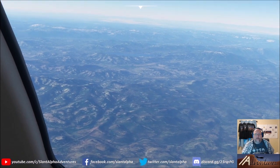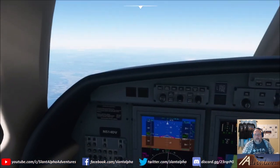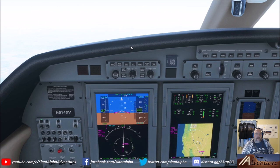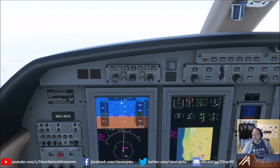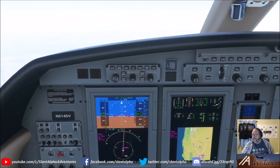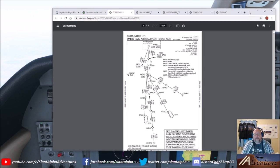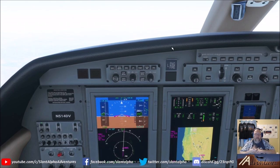Before we time-forward to top of descent, let's go ahead and brief the arrival. We'll skip through the legs page for the Timbers 2 arrival. I always use the FAA digital terminal procedures page. For the US, go to procedure search, punch in PDX, and you'll see all the charts. I've already got the Timbers pulled up. The arrival starts at transition points merging up to Moxie, then Timbers.